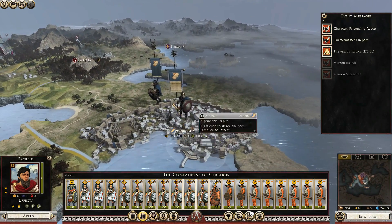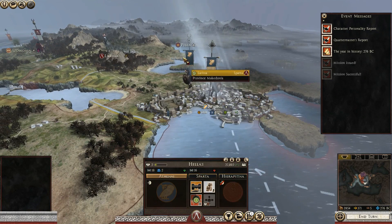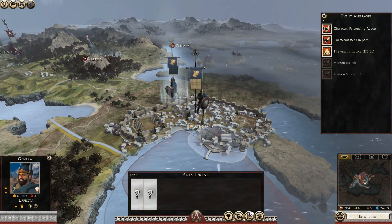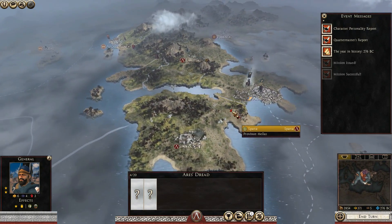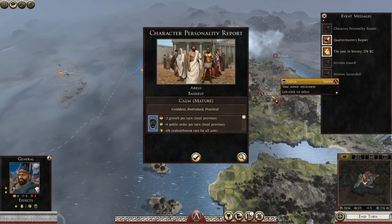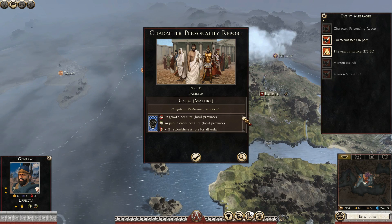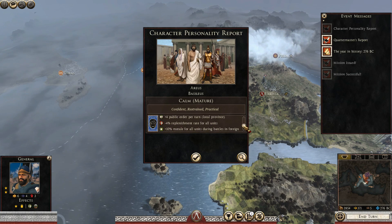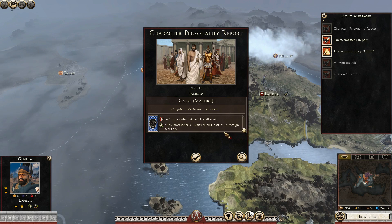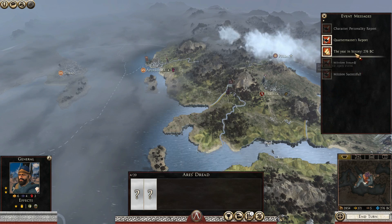I don't like this at all — they have a full-stacked army inside with a huge garrison and they're creating another army. They're creating yet another army at Athens, which is quite scary. Character personality report: growth per turn, public order per turn, minus replenishment rate for all units — that is not good at all. But plus 10 morale — that's really good.